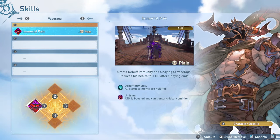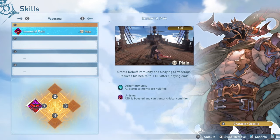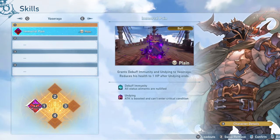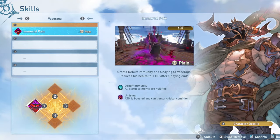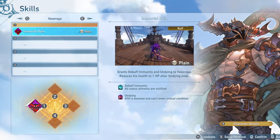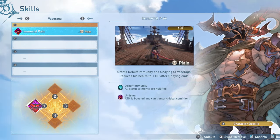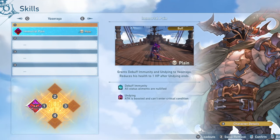Now let's talk about his skills - this is an awkward section for Vasaraga's optimal build, but useful to understand, especially if you're earlier in the game or can't damage-cap his heavy attacks yet. First is Immortal Pain, the one skill I sometimes like bringing. It gives Deval immunity and Undying, which allows you to basically live at 1 HP no matter what while the skill is active, and it has a pretty long active window. Undying also has an attack boost attached, which is really nice and is part of what allows Vasaraga to be really tanky.